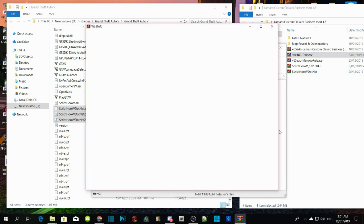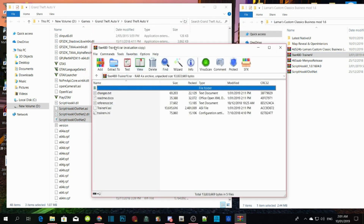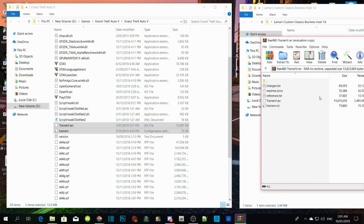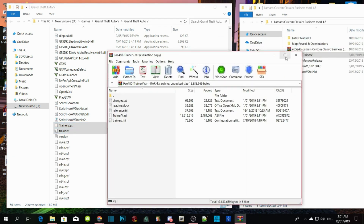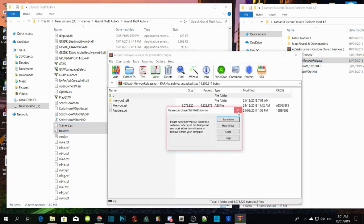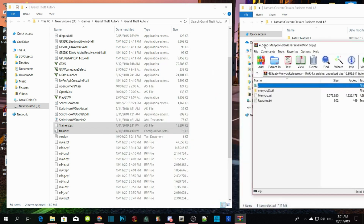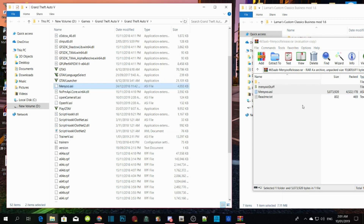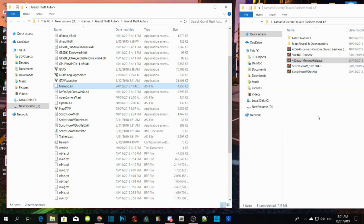Next is Trainer V — drag it towards the side and select TrainerV.asi and .ini, and drag them into your GTA V main directory. Quit out of that, then open up your Minio extract file, drag it towards the side, and select the Minio stuff folder and Minio.asi. Drag those into your GTA V main directory and quit out of that.